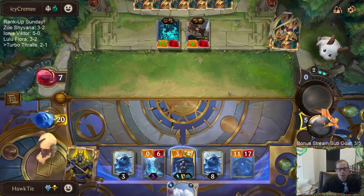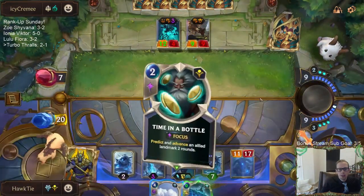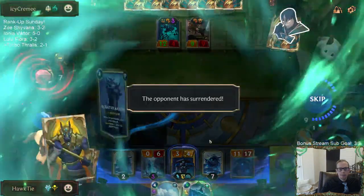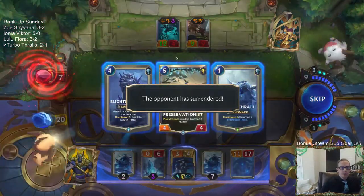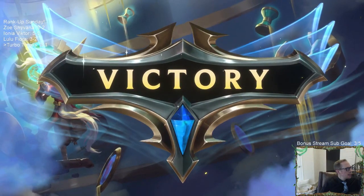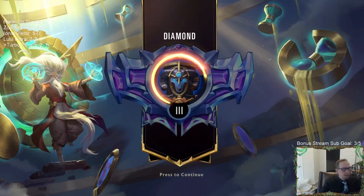I probably should have just Avalanched before playing Watcher — I should have just Avalanched here. Alright, Time in a Bottle on that. I was going to do the Ice Pillar challenge, so they only have one blocker for my 8/8 and the 11/17 and the 3/4. Then obviously you have the Watcher ability also, so we're threatening both their life total and their deck as well.